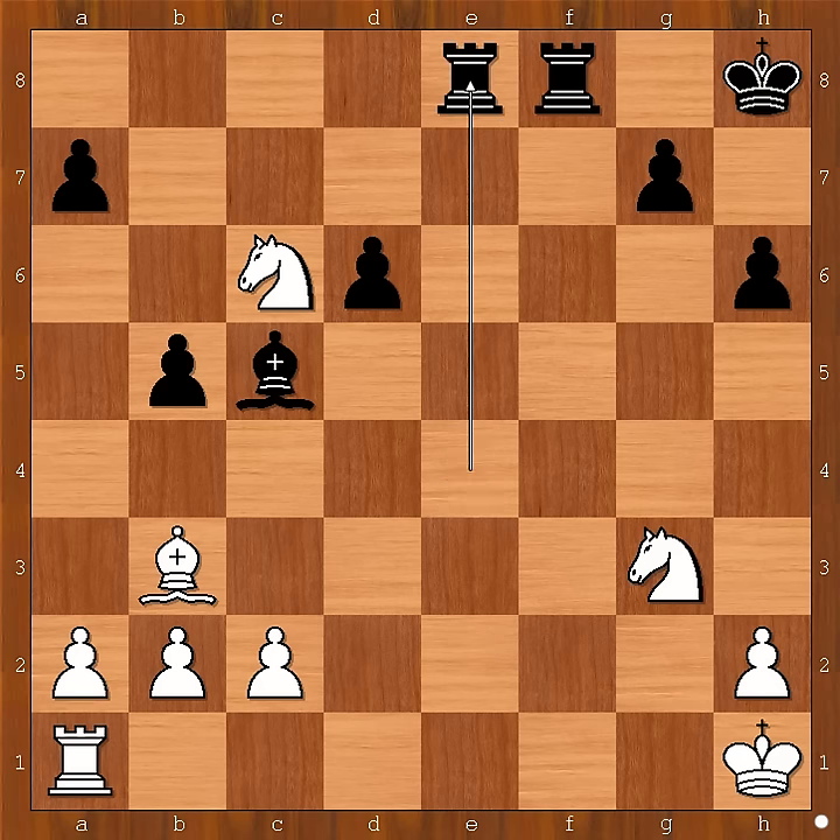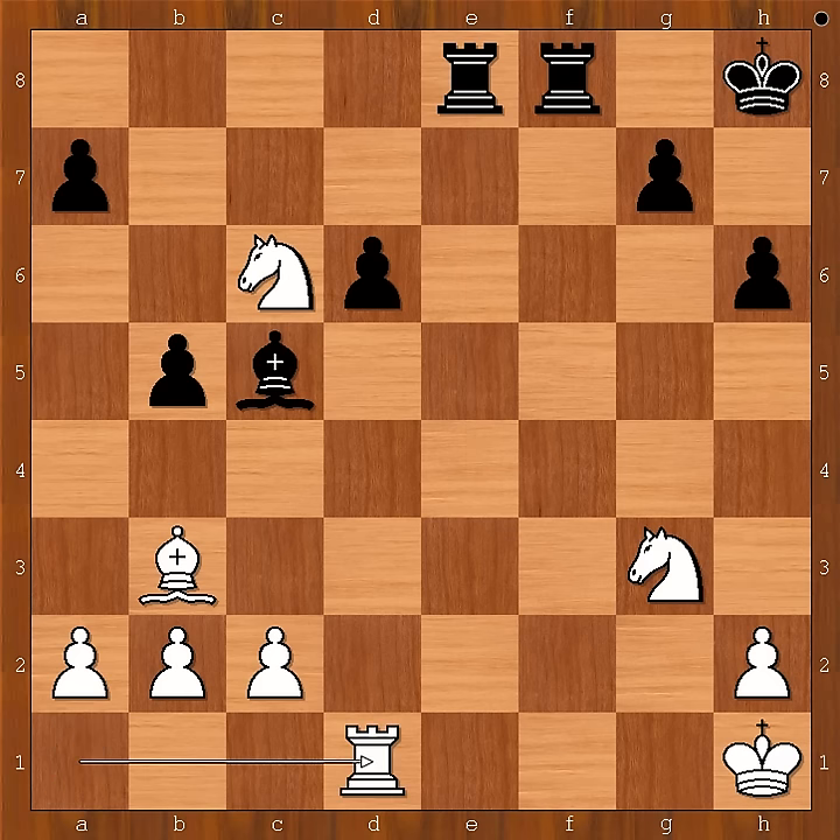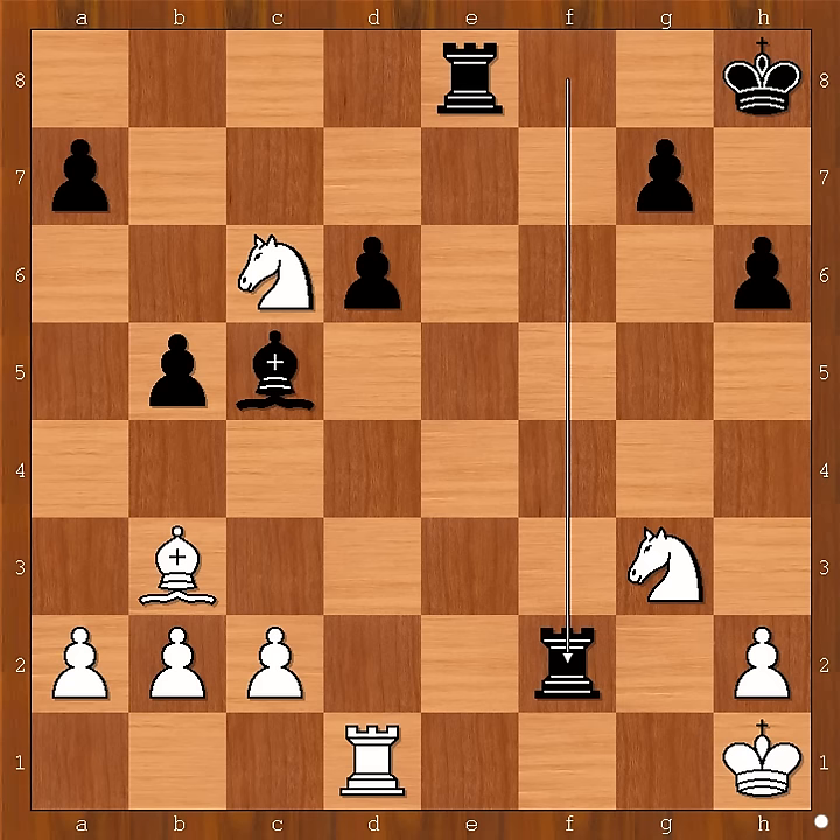Rook to f2. Tarrasch wanted to bring his knight on c6 back in the game. However, he was in time trouble, and with only seconds left on his clock, Tarrasch made a terrible mistake.